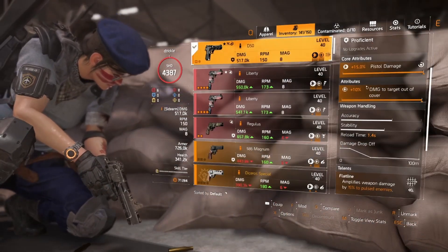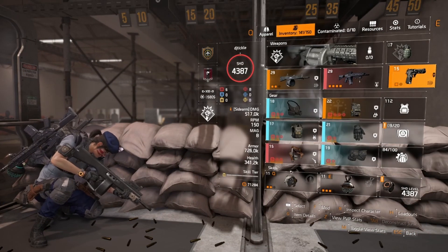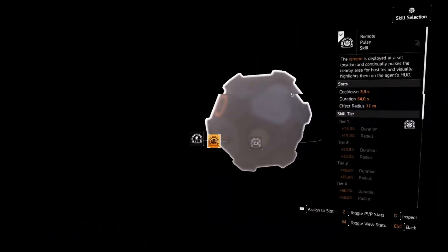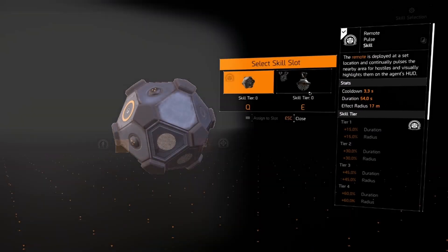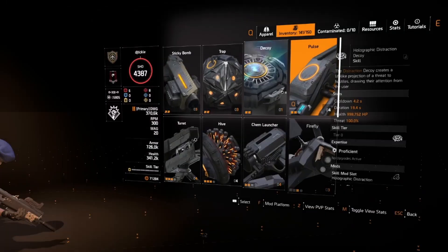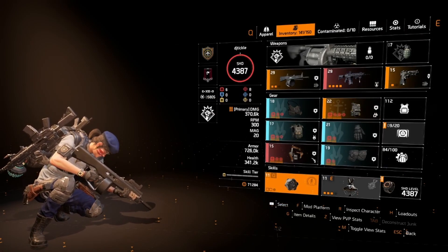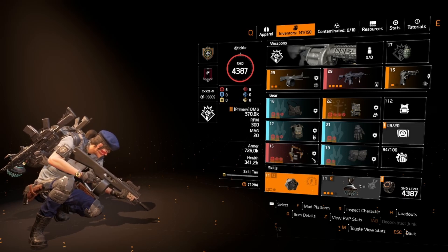The D50 has damage-to-target-out-of-cover and Flatline — really nice. Then we've got the Remote Pulse Ball, because otherwise we can't build stacks on Razorback. And then Revive Hive, because I have no real safety net — this is my only safety net.